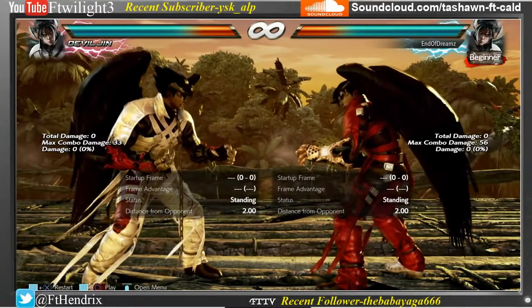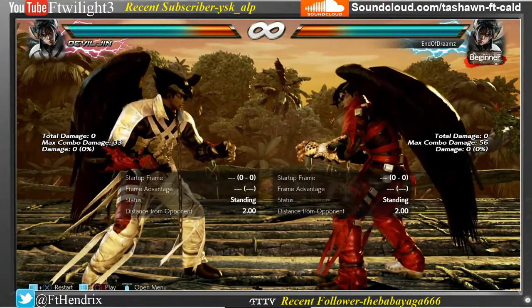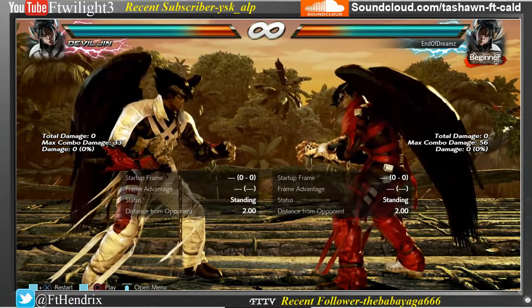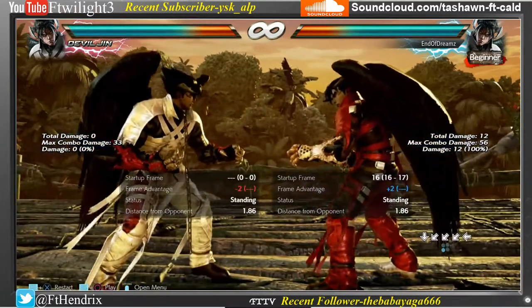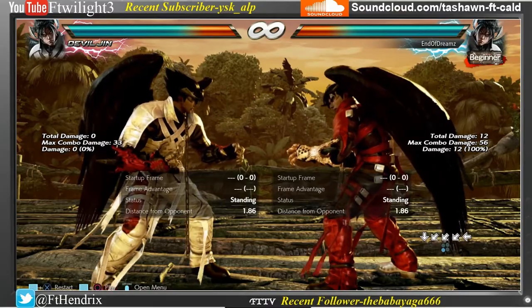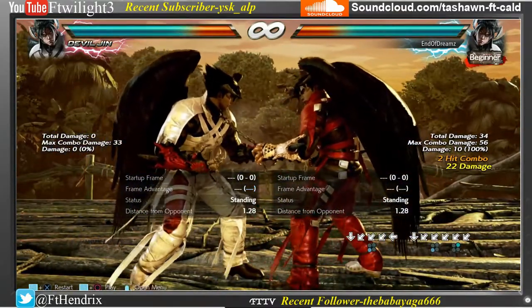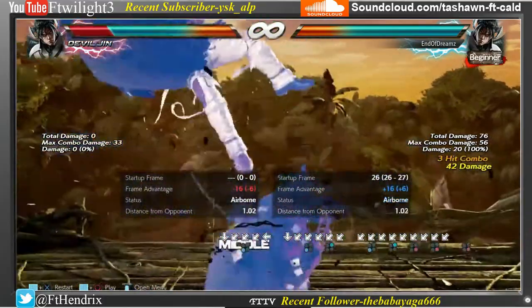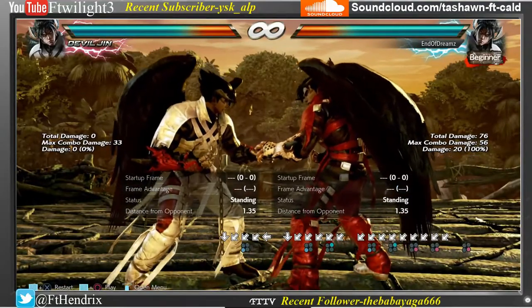The next change Devil Jin has is df3~4 damage increases across the board. df3 went from 10 damage to 12 damage. The second hit in that string went from 8 damage to 10 damage, and the 4 went from 16 damage to 20 damage. Damage increases never hurt anyone.